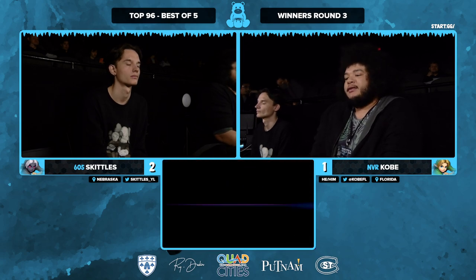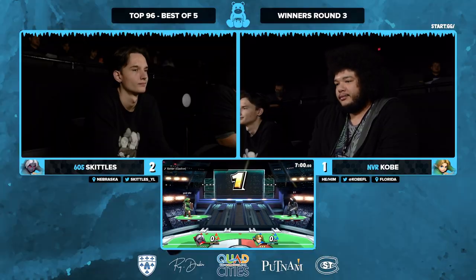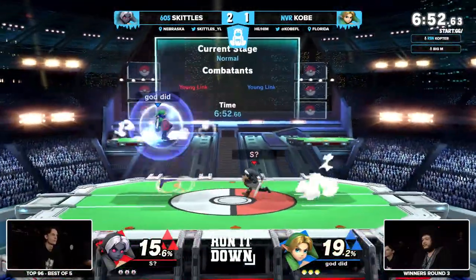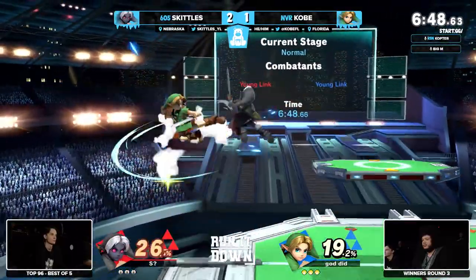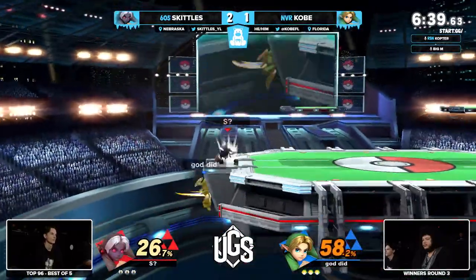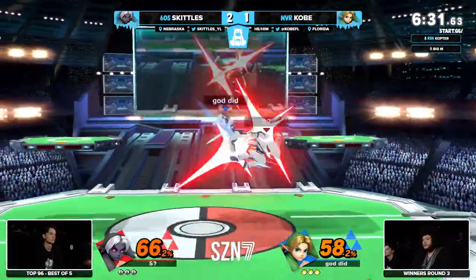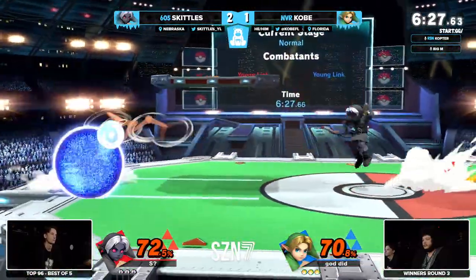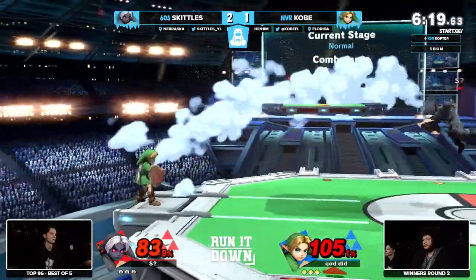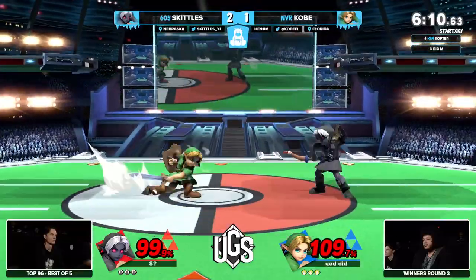We saw the hover over Lucina, but Kobe sticking to Young Link — it's been the way. Very close; Skittles has been pushing advantage just a little bit more. He gets kill conversions out of surprises, catching Kobe off guard. The percent's really low right now but as soon as one of them finds that combo opener it's going to be open season. The zair from Skittles has been so well-used — pushing opponents away horizontally — Skittles uses it more than Kobe here, while Kobe focuses on Young Link's strong options.